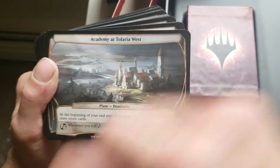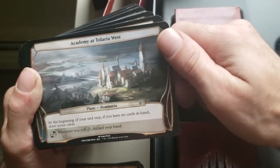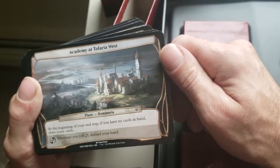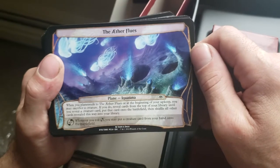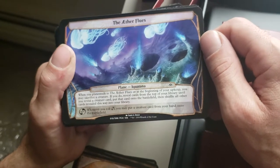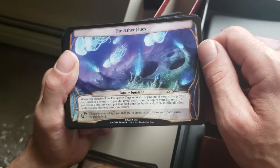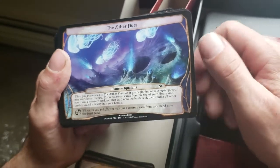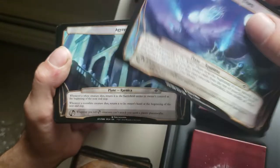Academy at Tolaria West — at the beginning of your end step, if you have no cards in hand, draw seven cards. My Burn deck! Aether Flues — when you Planeswalk to Aether Flues or at the beginning of your upkeep, you may sacrifice a creature; if you do, reveal cards from the top of your library until you reveal a creature card, put that card onto the battlefield, then shuffle all other cards revealed into your library. That would be fun in a token deck — sac a token and get your big creature out.